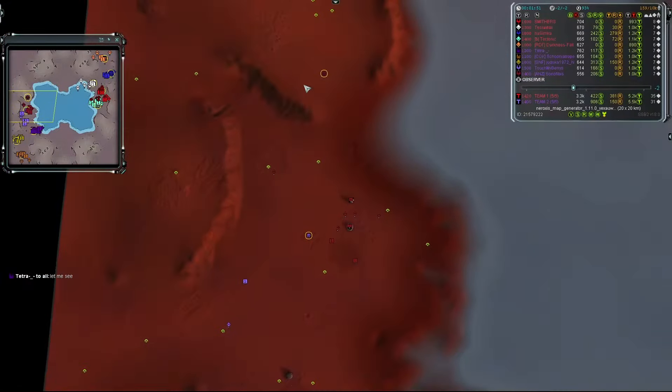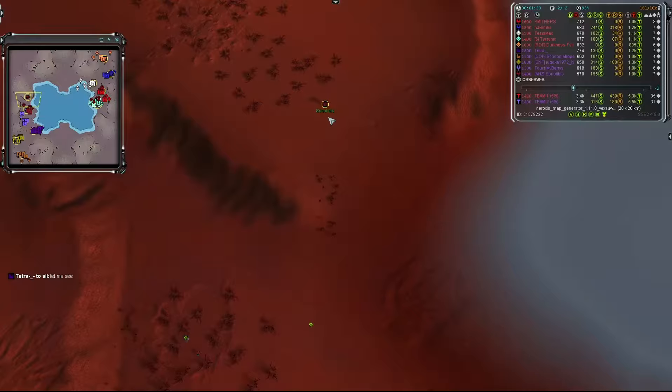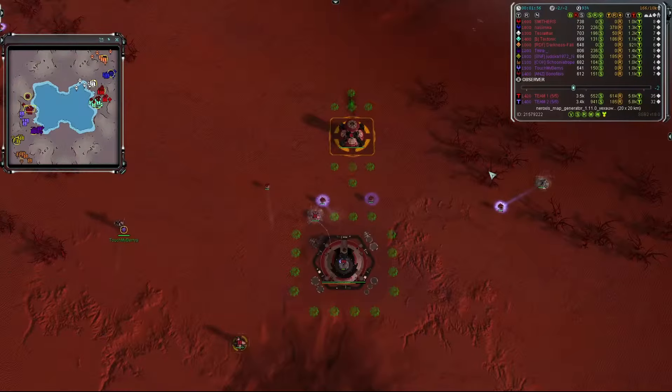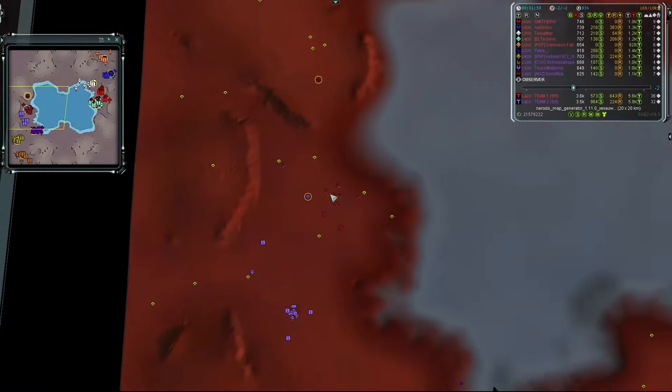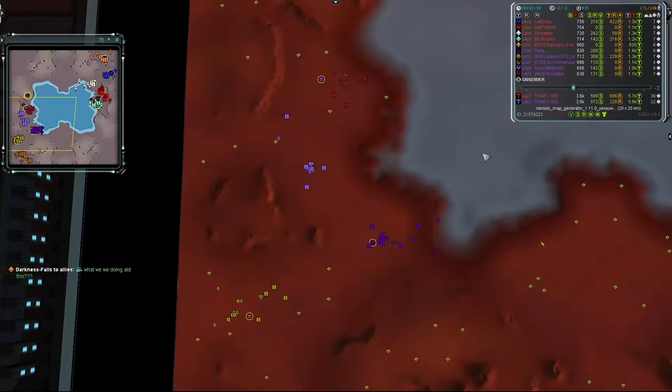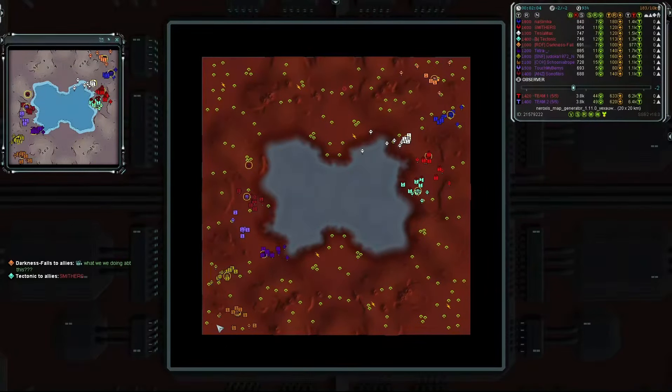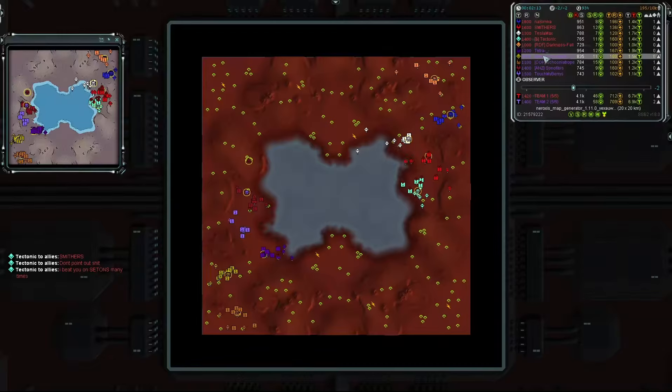Last but not least for team two, already on the move, is Son of Ibis — another Aeon, going in crimson, first land, rated 1400. So team two has two Seraphim, two Aeon, and one UEF. Team one has three UEF and two Aeon. No Cybran on either side — apologies to those spiky space socialists out there.